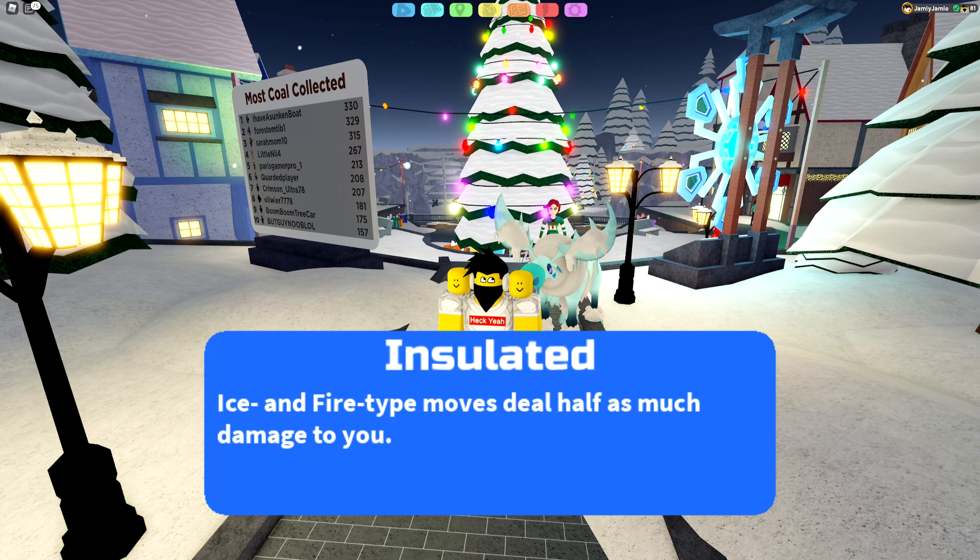The first ability is a new ability called Insulated, which you get from the Apprehension Vara. Basically, Insulated makes you resist fire and ice. Taking into consideration Tundralin's pure ice typing, it'll make you quad resist ice and change your fire weakness into neutral. It's a pretty cool ability, though I probably wouldn't recommend it on Tundralin — but hopefully something else in the future can get it and make more use of it.